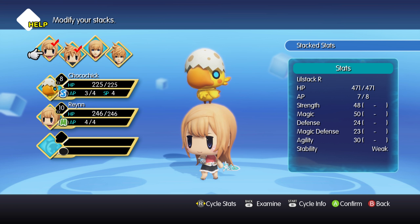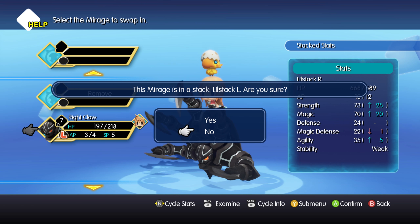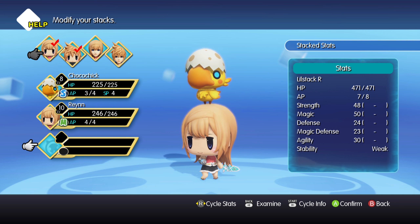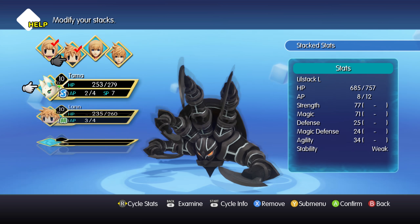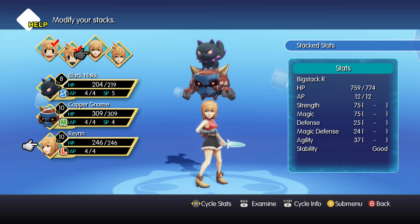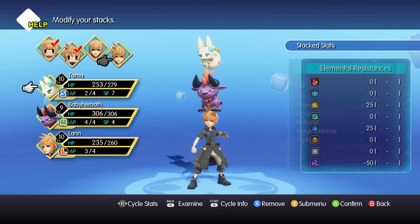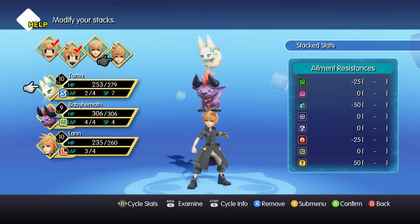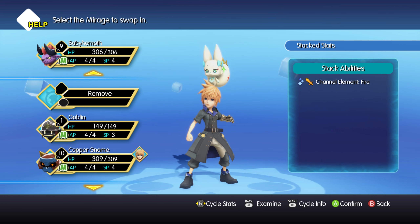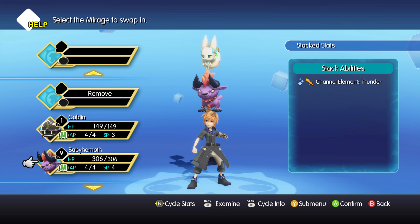So, stack setup — this is kind of important. I don't actually have a large one to put in this stack, which is why it was just her standing by herself with the Choco Chick. Over here you'll see my stack with Lan. You'll notice there are four pictures — these are for the giant forms: large, medium, small. You can see growth ratings, elemental resistances — there's lots of stats here. And this stack has the ability to channel thunder. The menu interface can be a little clunky sometimes.